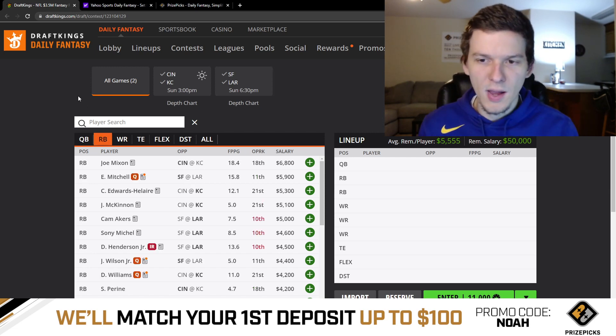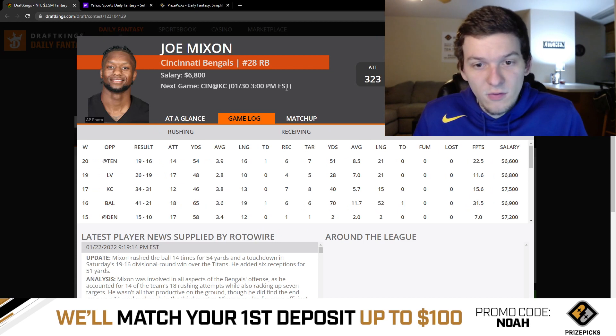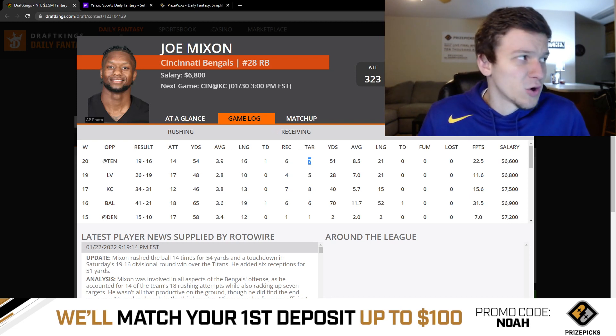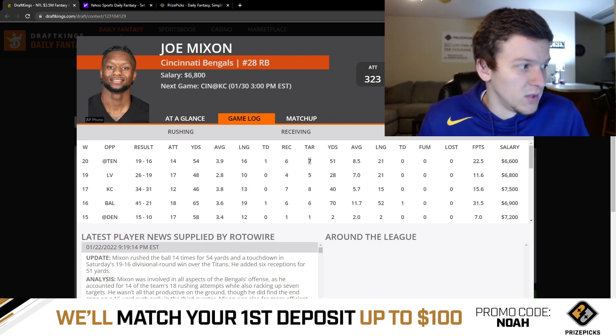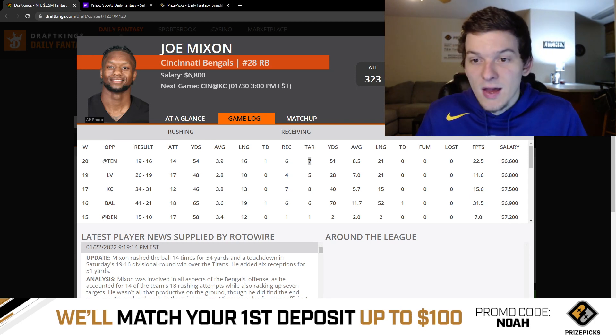Moving to running back: Joe Mixon is at the top for $6,800. The workload has been really good and pass-game usage has been way up — on DraftKings with full PPR scoring, you want backs that can catch four, five, six balls. Mixon has been getting six, eight, five, and seven targets over their last four games, and he played 72% of the snaps last week with 20 touches (14 carries, 7 targets). We can expect a similar workload here, though I do worry a little about game script getting negative.